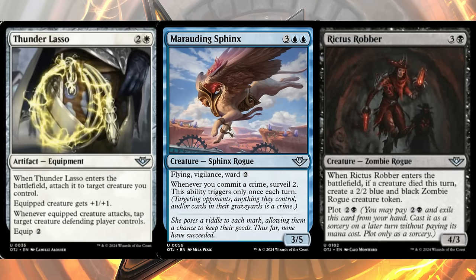Marauding Sphinx is five mana, three and two blue, for a three-five sphinx rogue with flying, vigilance, and ward two. Whenever you commit a crime, surveil two — though this triggers only once each turn. Despite that restriction, it's a pretty solid limited body: your opponent has to pay mana to kill it, and if you untap with it you can commit a crime fairly easily for extra value. One of the better limited bodies we've seen at lower rarity today.